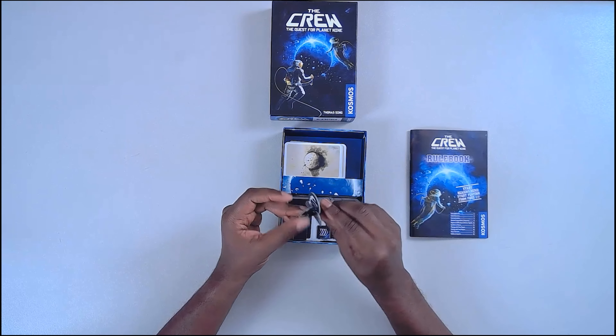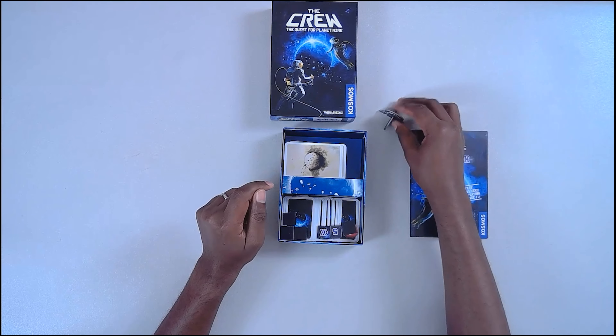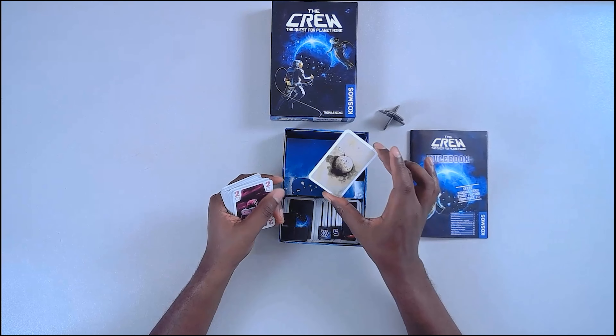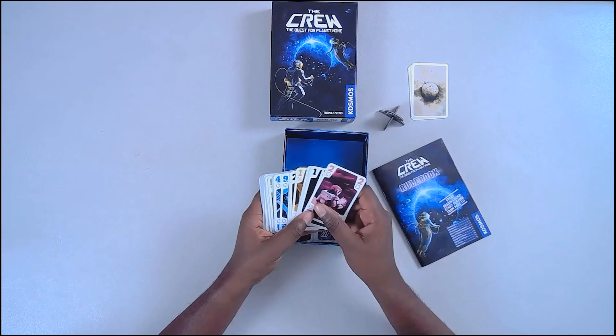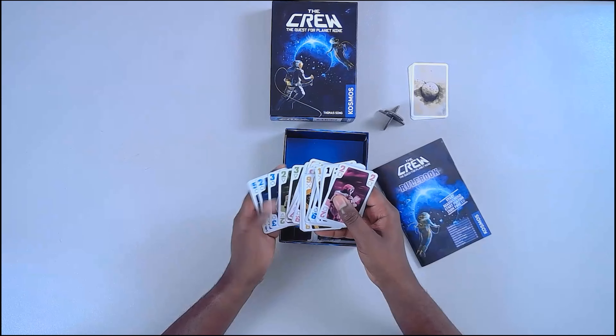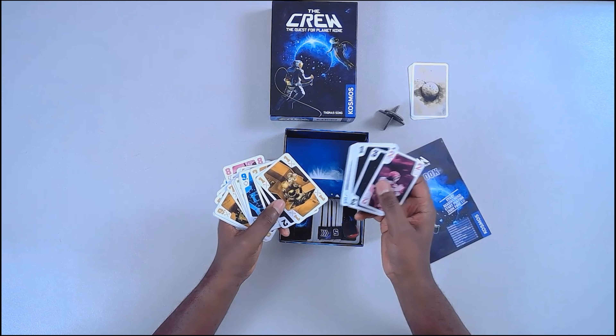This is the commander piece — there will be commanding, which is what a commander does best. These are reminder cards — remind me to mention them to you later. There are 40 large cards total: 36 that have numbers and colors. The colors are blue, green, pink, and yellow (gold).